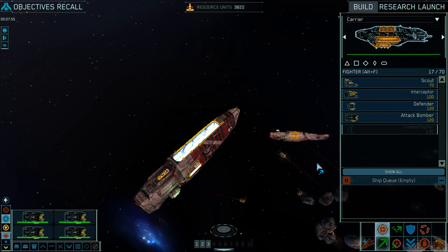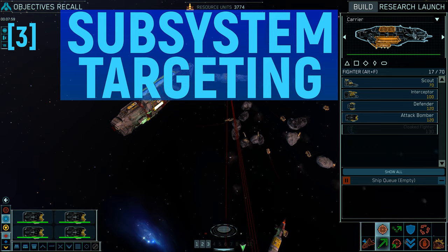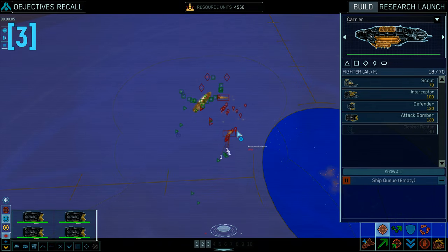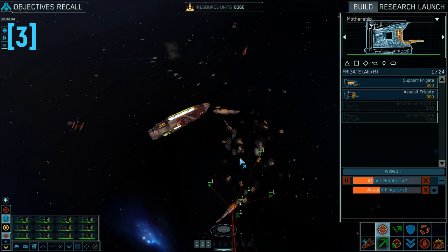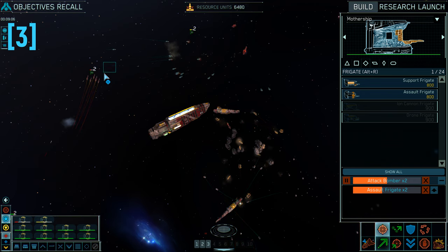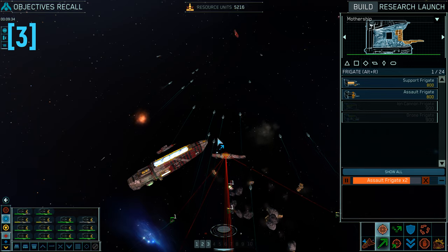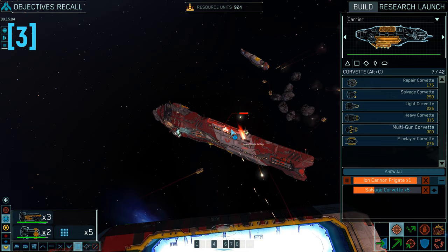Do note that Homeworld has a system of ship subsystems which you can target, meaning you do not have to destroy a ship to remove its ability to accept raw resources and refine them. All you need to do is target the ship's module with your attack craft and wait for its HP to be depleted. In that same way you can target ships' production modules or even main weapon modules on bigger ships.